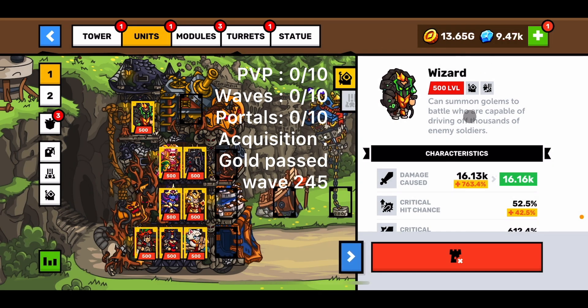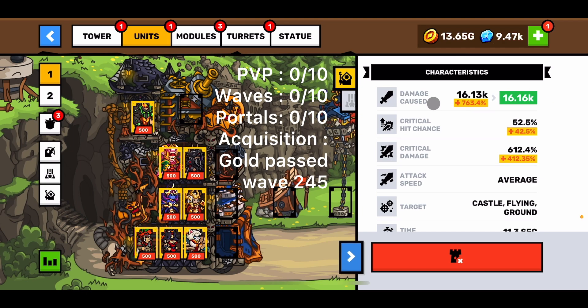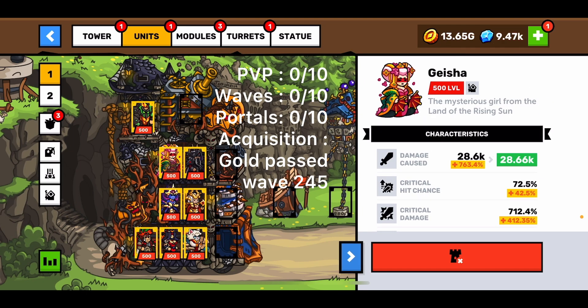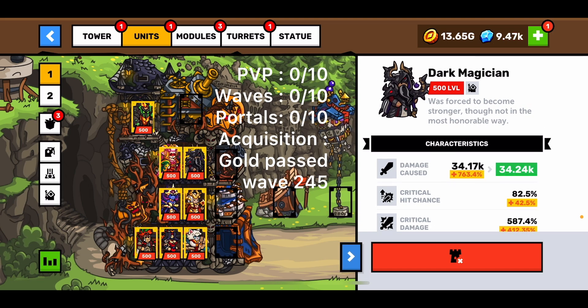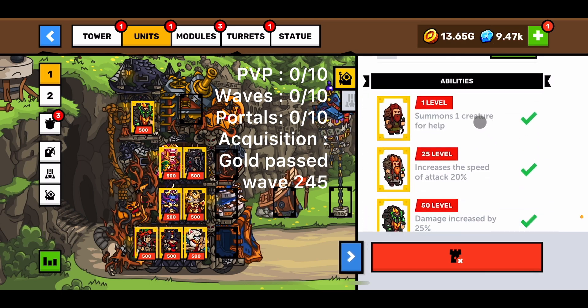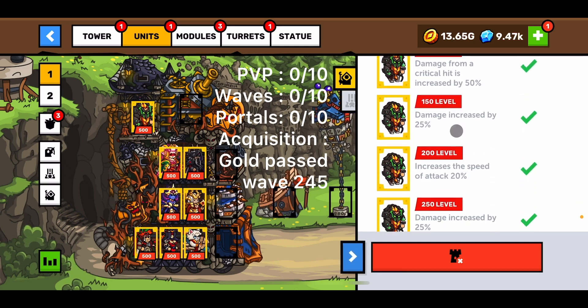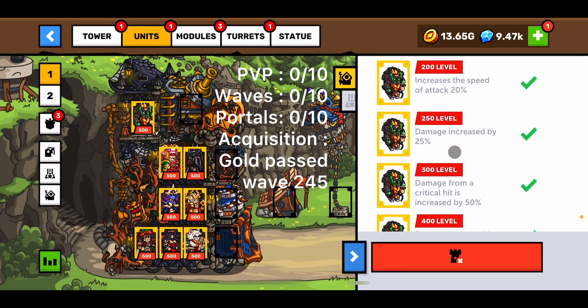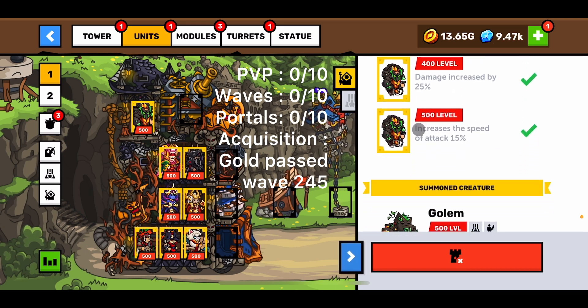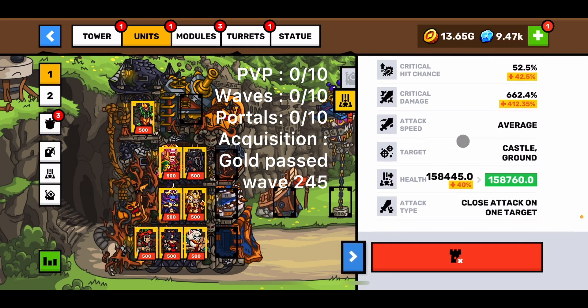Welcome back, today we're gonna do a quick video on the unit Wizard. He's a summoner and a magician. Damage looks pretty good — well, compared to these guys it looks awful, but it looks good. Average speed is kind of good, time to reload is okay. His big thing is he summons wooden creatures. He buffs speed, damage, chance of crits, damage from crits — the usual. And that's the golem he summons, and when you look at this it looks okay to average.